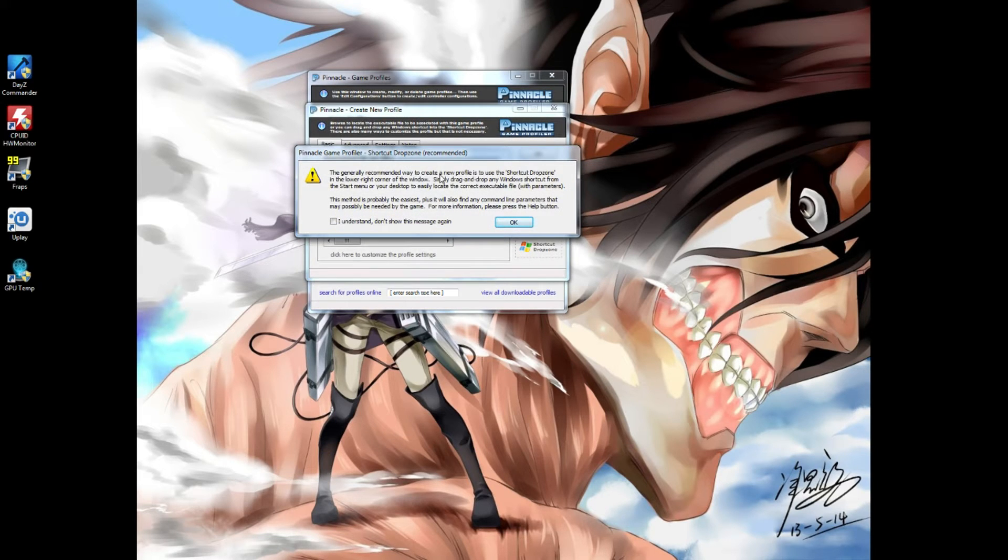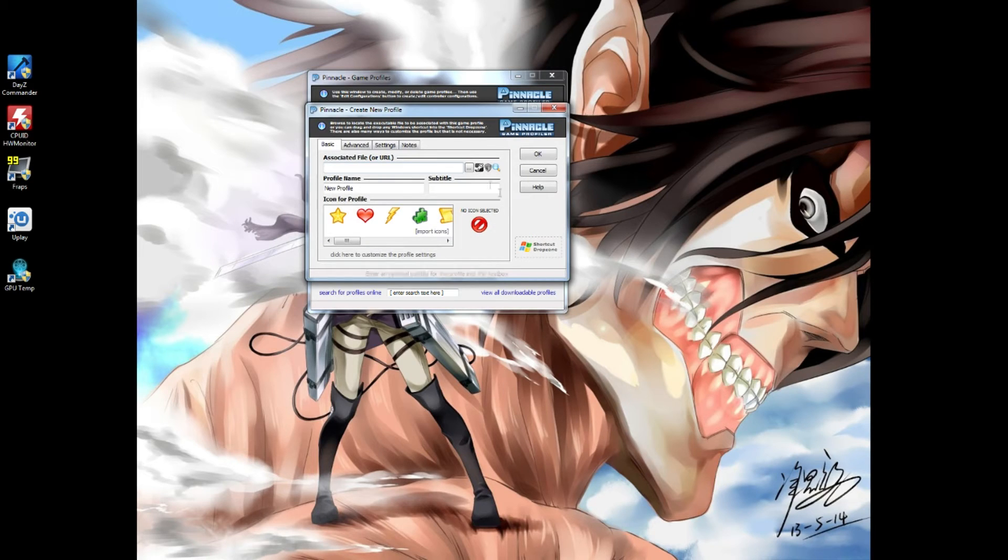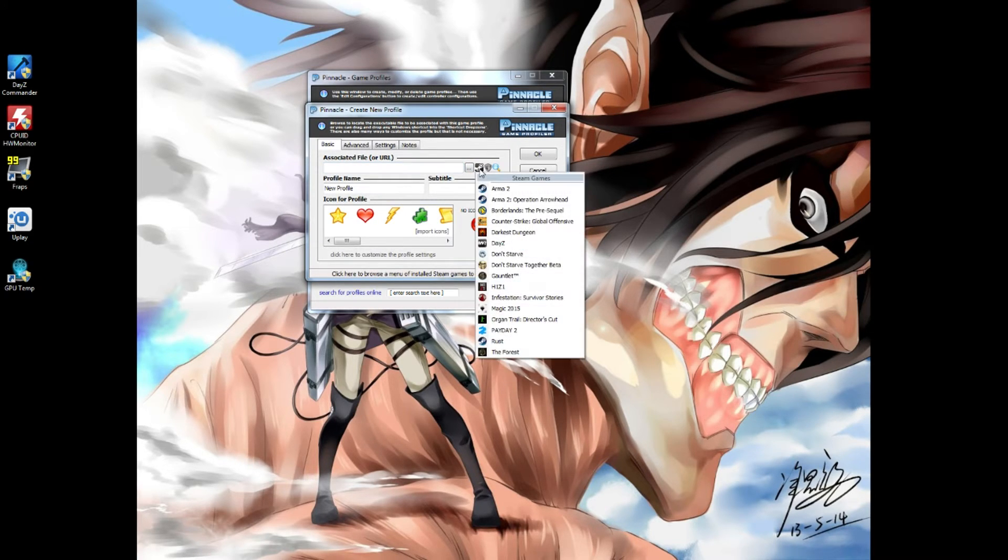Now say we want to make a new one. Click 'Generally Recommended,' new profiles — hit OK. If you play on Steam you can click the Steam icon and it'll show you all the games you have that you can map to your controller. You'll see things like Gauntlet, H1Z1, Infestation, Payday 2, Rust, The Forest, Arma, and so on.